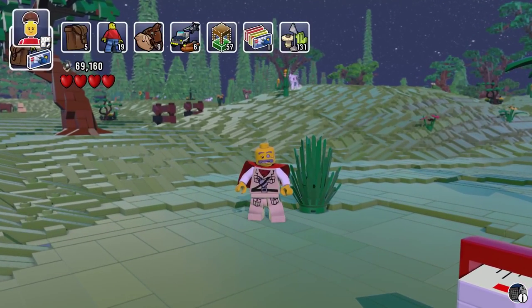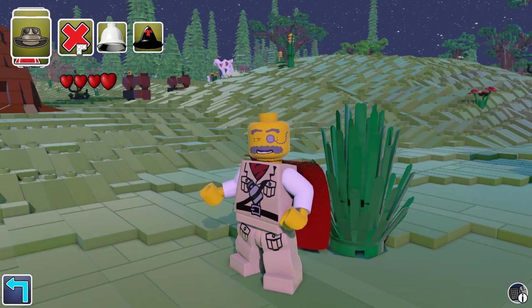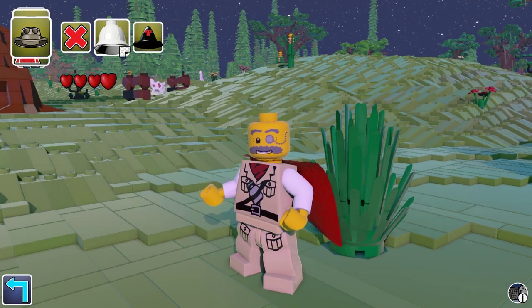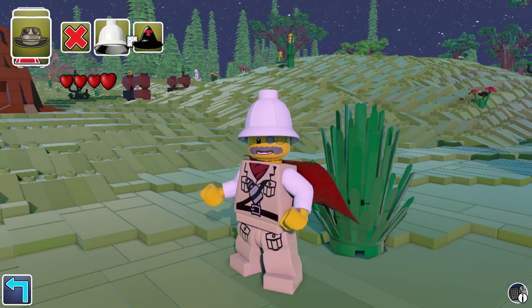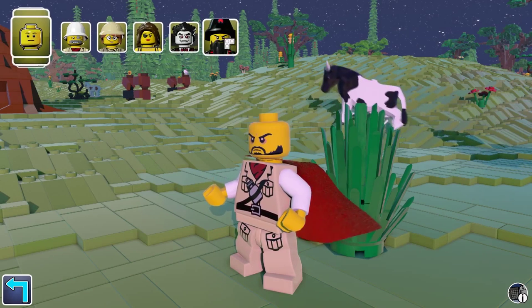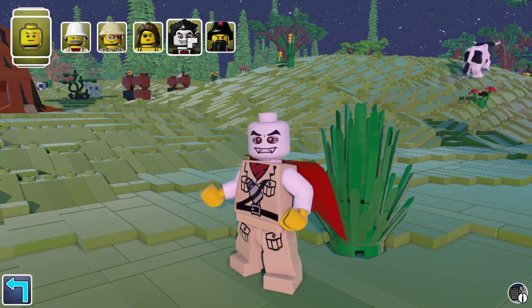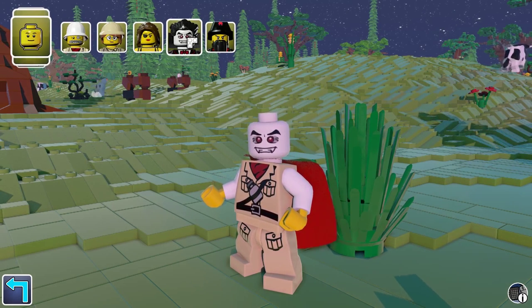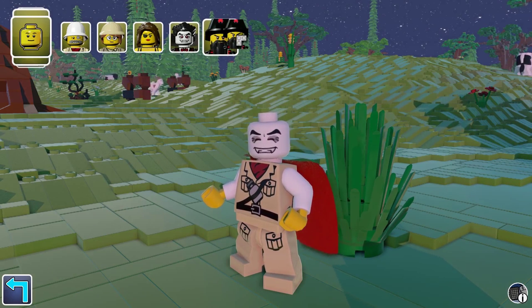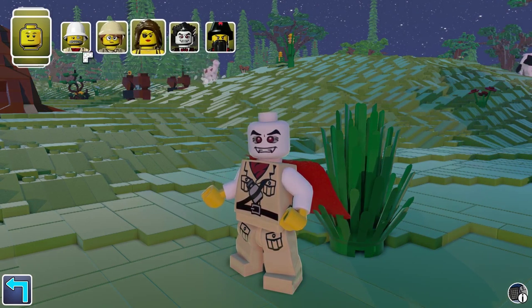In the next menu we have character customisation. If we unlock any particular characters or kill them, we can unlock certain items like different hats and different faces. Generally it looks like you have to buy the character first from the other character menu, so once you've bought it you can use their face. I bought the Dracula earlier, so I can use his face.